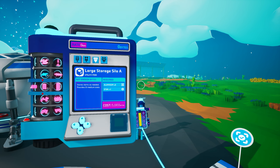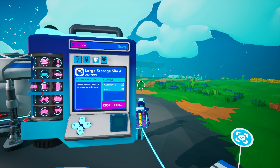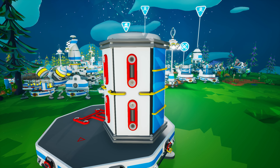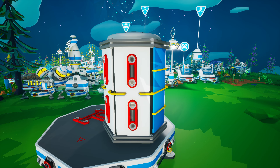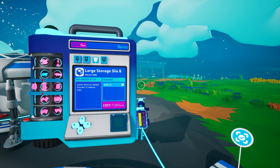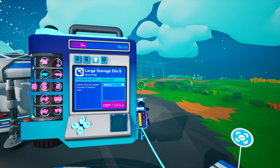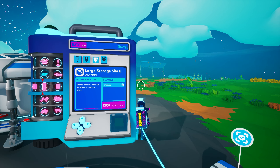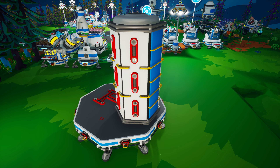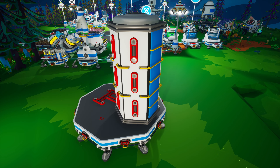Then there are the two large storage silos, both of which require a large tier three or larger storage slot. Silo A is unlocked for 5000 bytes and is created on the medium printer from two aluminum and one steel. It features a total of eight medium tier two storage slots, with two pairs of them on four of its six sides. Silo B is unlocked from the research catalog for 7500 bytes and is created on the medium printer from three steel. It features 12 medium tier two storage slots, with three on four of its six sides.